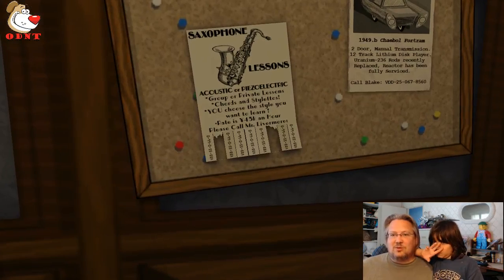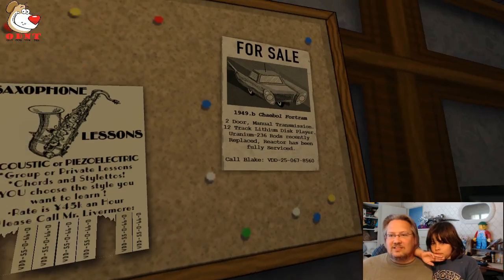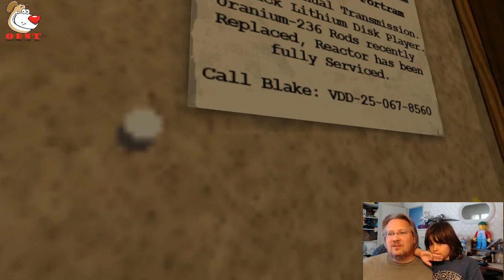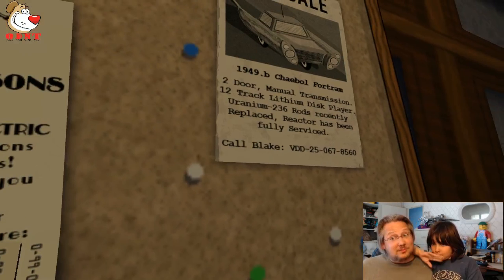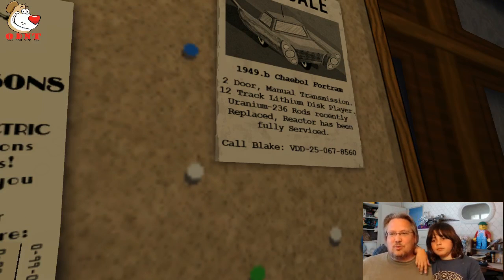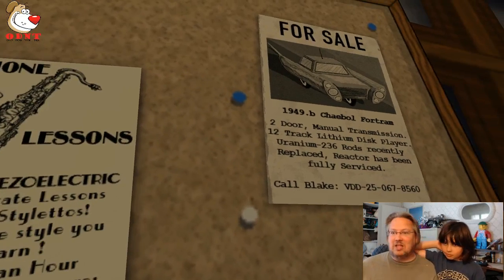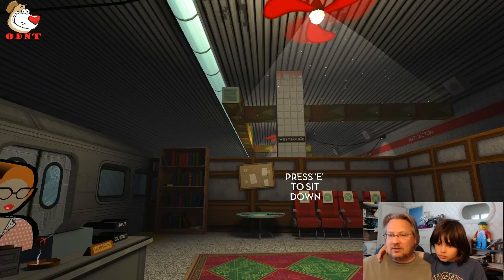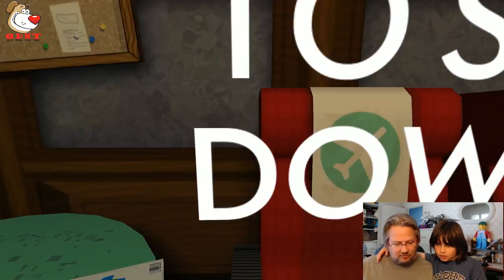This is a real fast response on the computer here. There's a for-sale ad: a 1949 car, two-door, manual transmission, 12-track lithium disc player, uranium-236 rods recently replaced, reactor has been fully serviced. That's a nuclear car — an atomic car! Press E to sit down. Let's come over here and I'm seated.